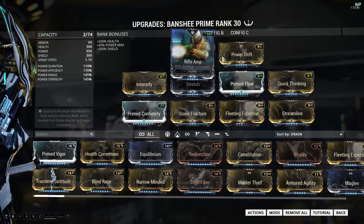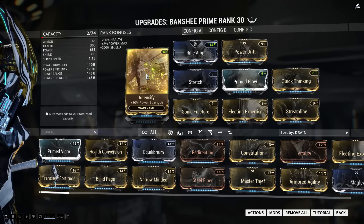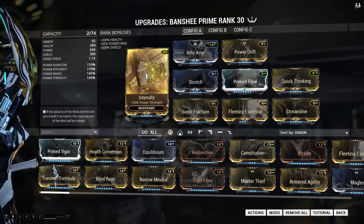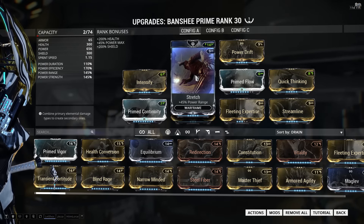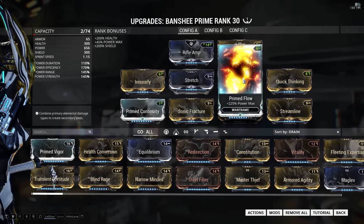Corrosive Projection is kind of useless here because we're running Sonic Fracture with enough power strength to strip any enemy of their armor, so we don't need it from Corrosive Projection. Power Drift and Intensify are all we need to get enough power strength for Sonic Fracture to strip enemy armor completely. It's actually 143% required, but with this setup you get 145%, which is basically as close as you can get.